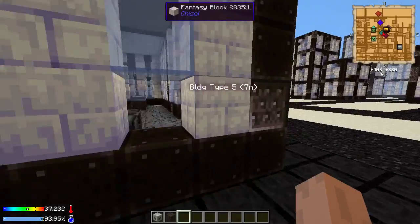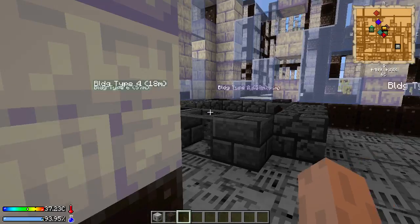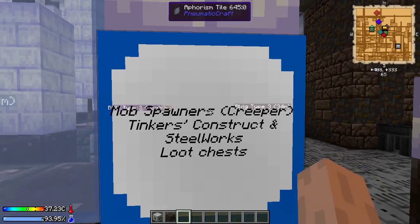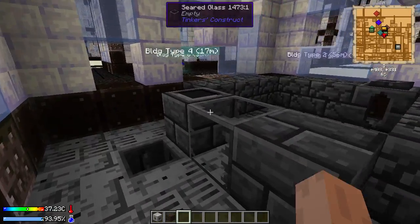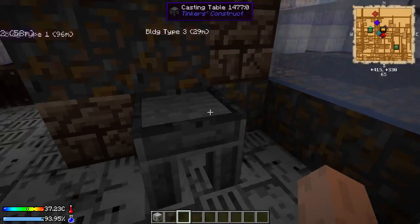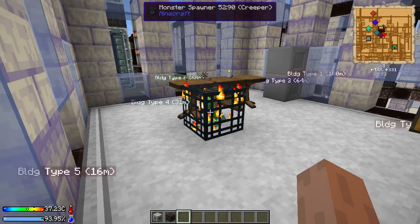The fifth building type is another one of major importance — this is the Tinker's Construct and Tinker's Steelworks building. It has mob spawners, a creeper spawner in this particular one, as well as Tinker's Construct and Steelworks blocks as you can see here and there. There are also loot chests often related to Tinker's Construct — for example this chest has Scorch Bricks and an Alamite Axe Head. It also has a casting table, steelwork blocks, and elevators which are another good source for getting elevators early.